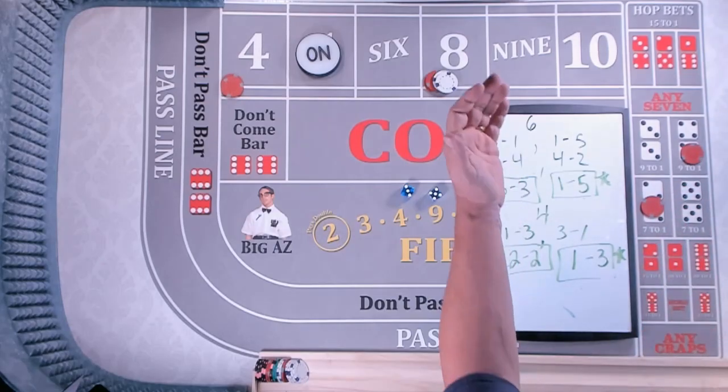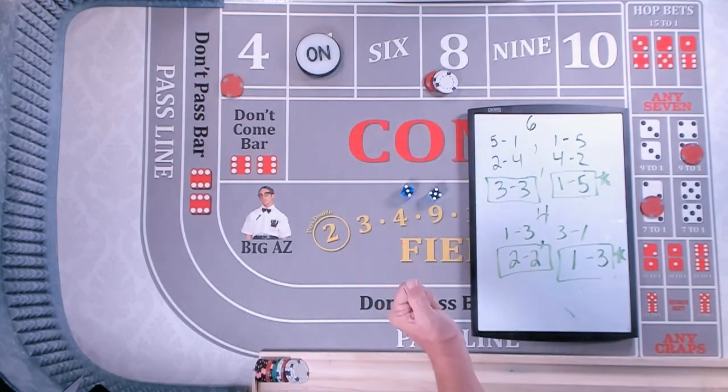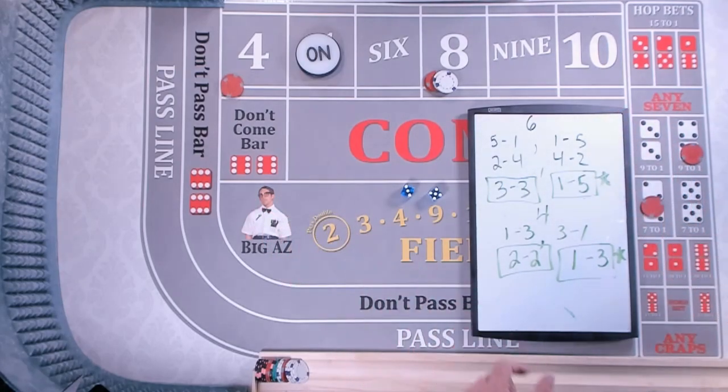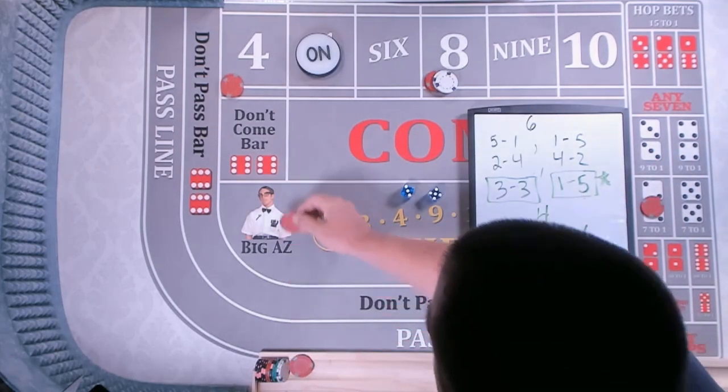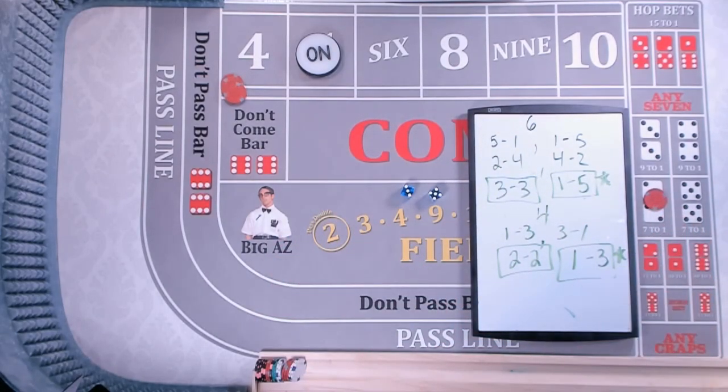If you play the 4 and 10 consistently — the bookends — you've got to play the hard 4 and 10. Say you start with a $15 place bet on 4 and a $5 hard 4, and you play for 2 hours at the craps table. We're just going to track when a 4 is rolled.